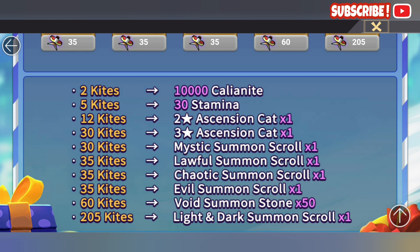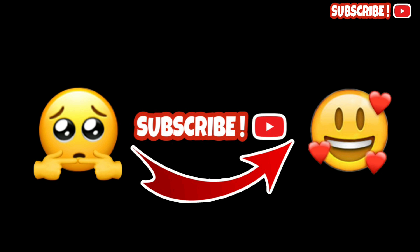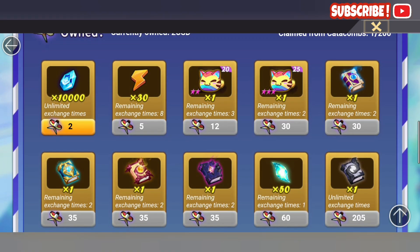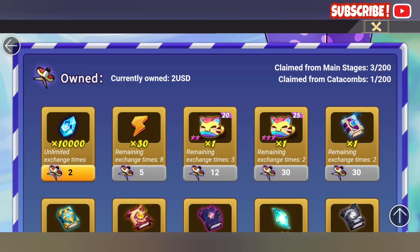Personally, if you ask me what's most worth it, I'd say the Light/Dark Summon — even at 205 kites it's definitely worth getting. Post-edit note: the following clip has something I didn't check properly — you actually only have one single Void Summon Stone you can buy, so instead of stacking Void Summons you should pick other Summon Scrolls. Get 3 of the Void Summon Stones. The LDs and Void Summons are the most meaningful; Crystals and Energy are not worth much — 10,000 Kali isn't a lot and 30 Energy isn't either.